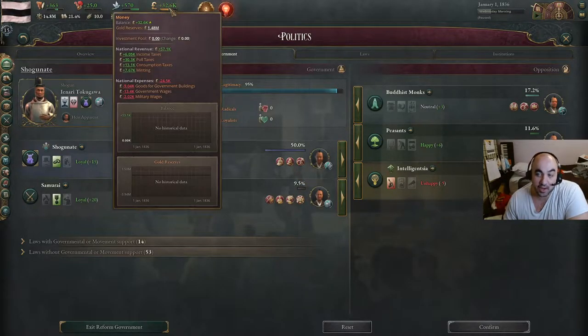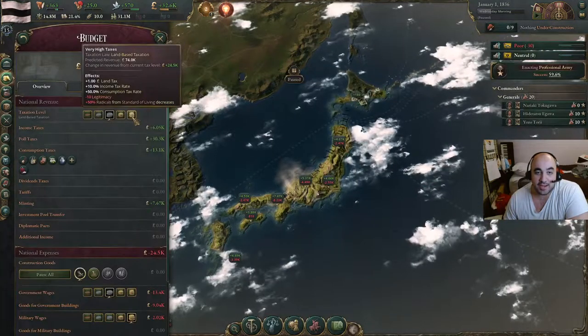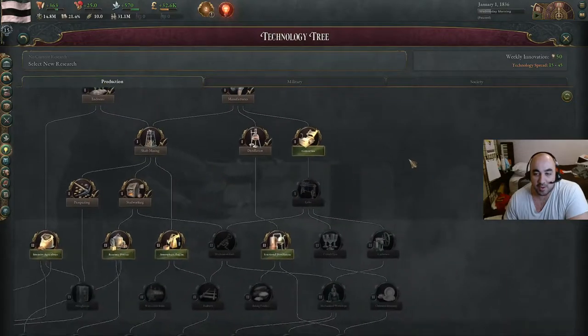Now we're plus 32k after doing that, and we're not running very expensive taxes — we could run even more and be plus 50k. What we're starting with is building a bunch of construction, but before that let's talk about tech.